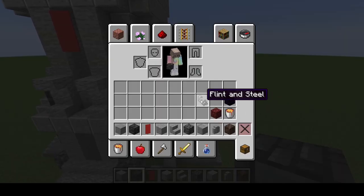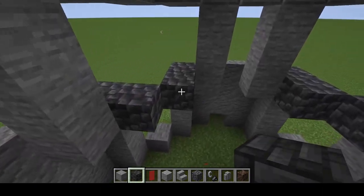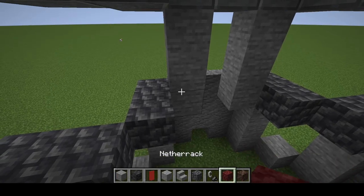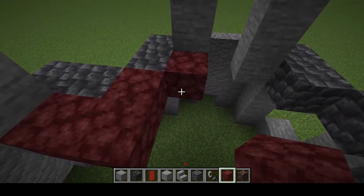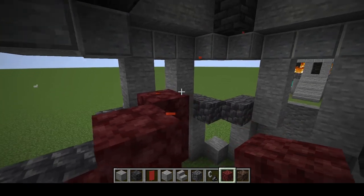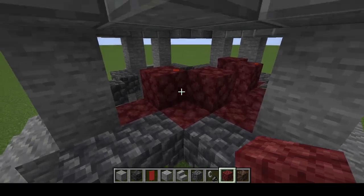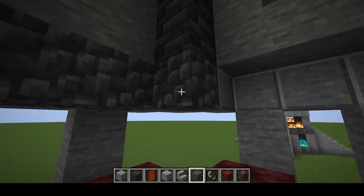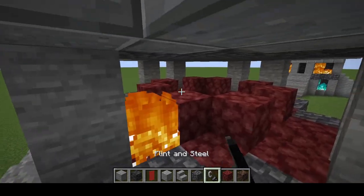The last bit that we have to do is the fun part — we're going to set it on fire. We're going to start on the top part and grab our netherrack, since that produces an orange flame. We're going to place three, and then two on top of that — three down in line with the deep slate and two blocks higher — then fill in this area with another filler block and set it on fire.